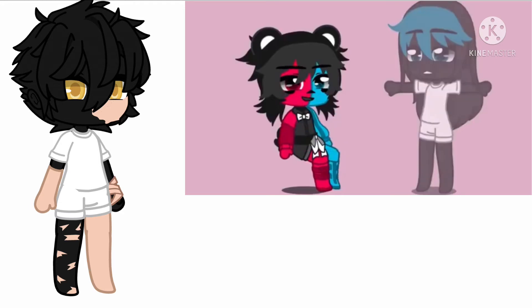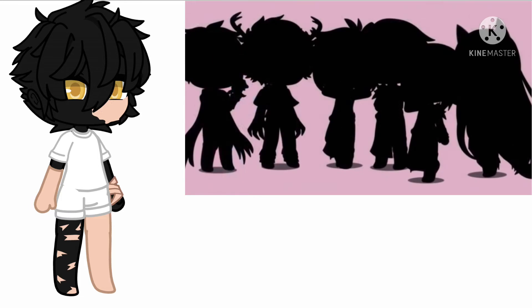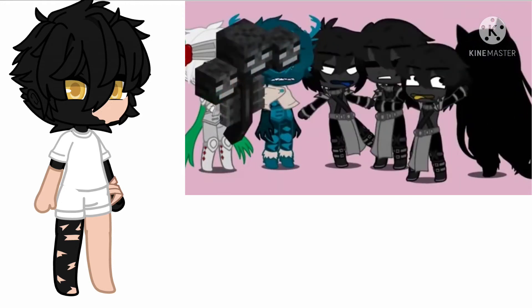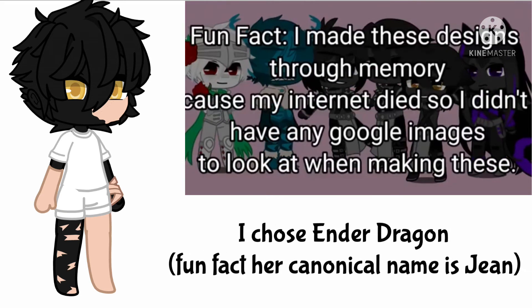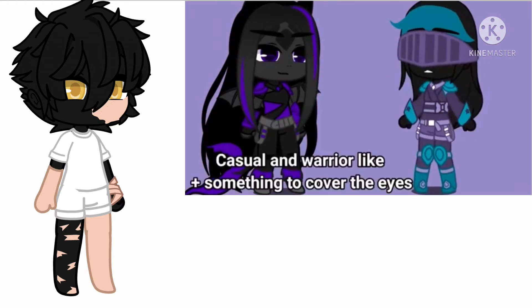Now let's do something a little interesting. Let's take a look at some of these mobs: the Iron Golem, the Warden, the Wither, and the Ender Dragon. You may only choose one of these mobs — do not skip the video, do not choose multiple mobs or show any signs of cheating. If you chose the Ender Dragon mob, your Enderman lives in the End and is dressed accordingly — mostly purple, but with different colors in some parts of the outfit.